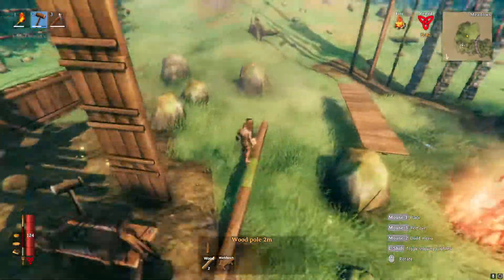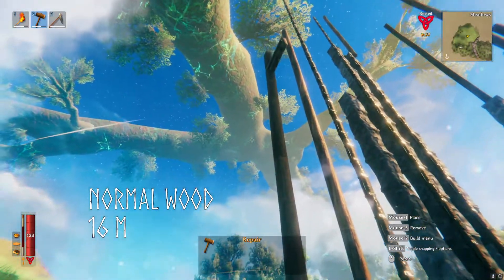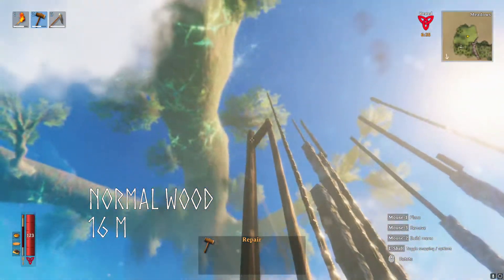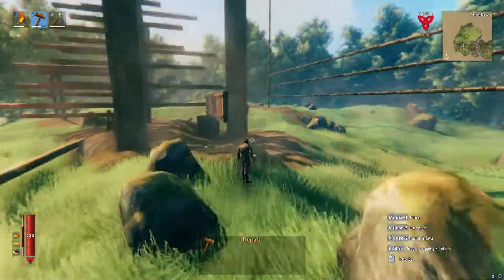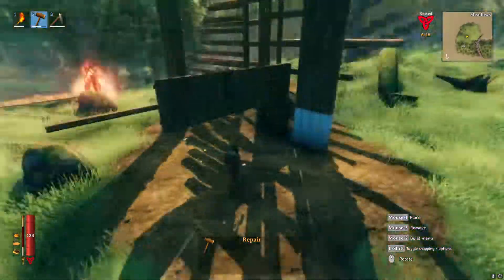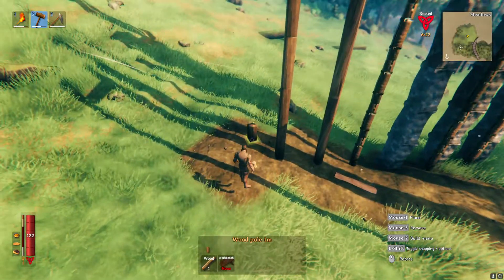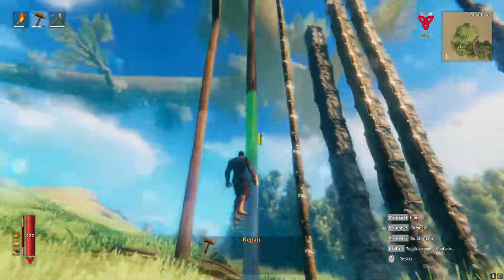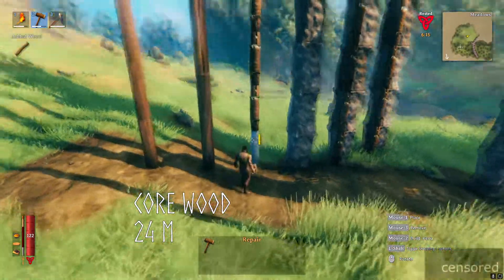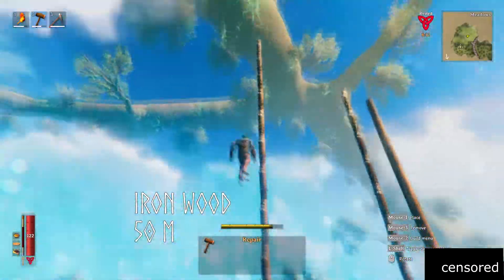Different materials have different maximum heights they can support. For all basic wooden structures this is 16 meters or 8 wooden poles. In all cases there is no difference which structure of the material you use — the values are the same for the 2-meter pole, the 1-meter pole, the 2-meter walls, and so on. Core log is next and has a maximum of 24 meters, and the last wood variant, the reinforced iron wood, goes up a whopping 50 meters.